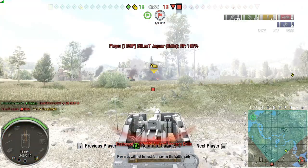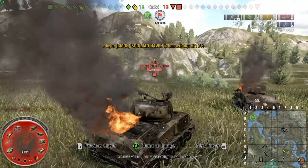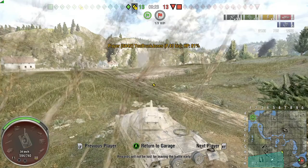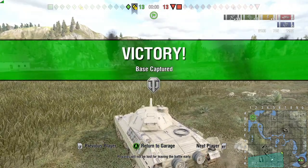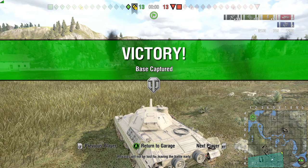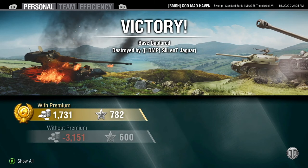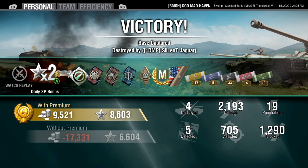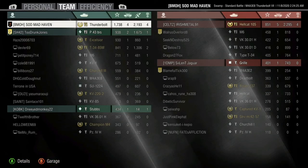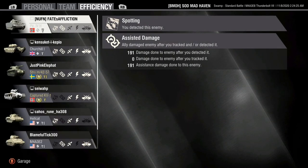We are taken out of the match by artillery — two shells for more than 65% of our health. That was kind of a boo-boo. But hey, I can't complain — I'm out and we base capped. Thunderbolt: honestly a solid tank. I'm happy that a lot of people have this tank. This was a mastery badge for 2,193 XP, assist damage of 705, total of 29 shots fired, and 19 penetrations.